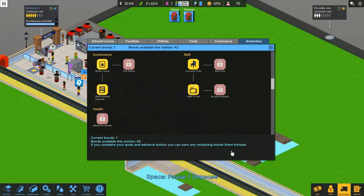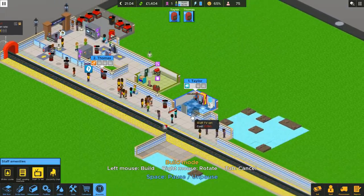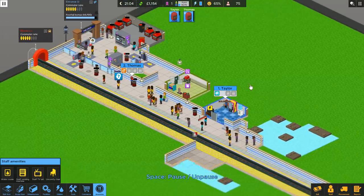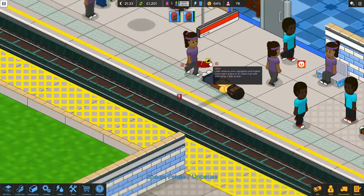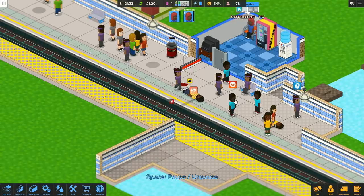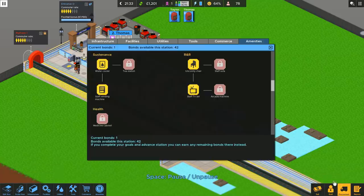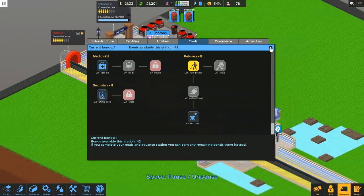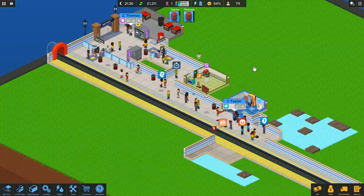I want to get my staff nice and happy, please, because I would like my staff to cheer up a bit faster. Let's just actually give them a nice TV in here so you guys just sit in your chair and watch your TV — that should actually make you much happier, much faster. Did somebody just die? Who's dead right now? There is litter — I mean, it's blood. I suppose that is a kind of litter. And that's liquid mess, so in order to sort that out, we're going to be needing a mop — and I can't afford a mop. Everybody just work around the blood for the time being.